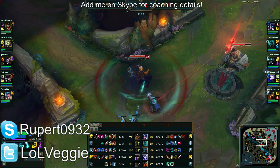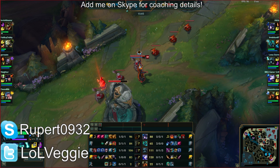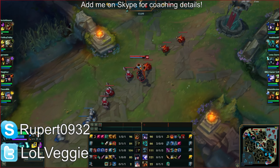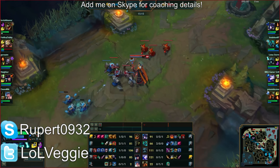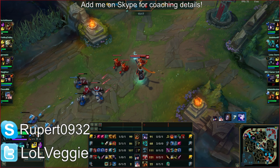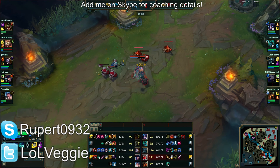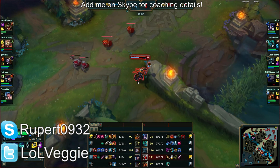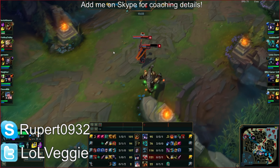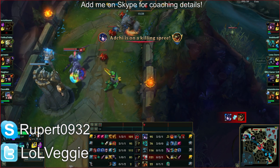I tell people to run a different mastery instead of Insight on the Resolve tree. Insight decreases summoner spell cooldown, which sacrifices about 45 seconds on Flash. But I actually value Fearless more — Fearless allows you to lane better as a solo laner. It's the one that makes you tanky when hit by an enemy champion. It's like having Dangerous Game but for tankiness — it has a nine-second cooldown. I take it all the time on Swain.